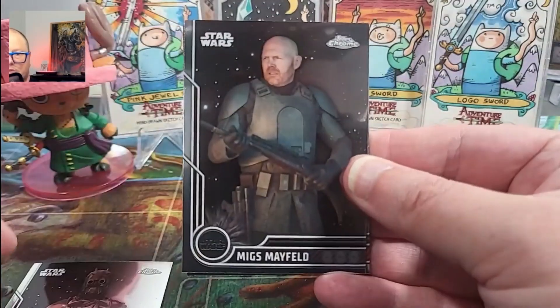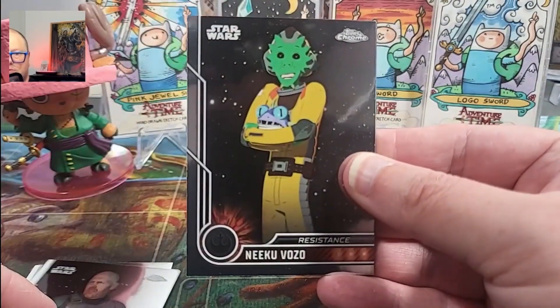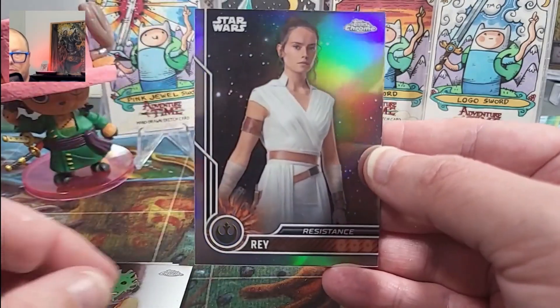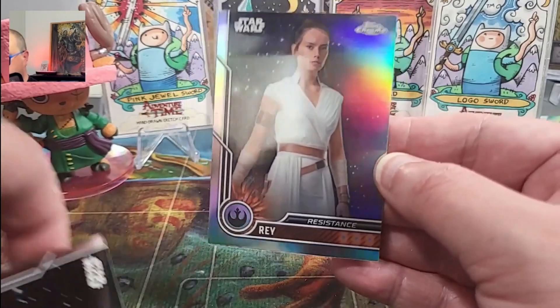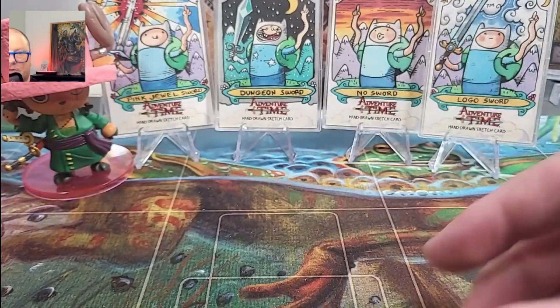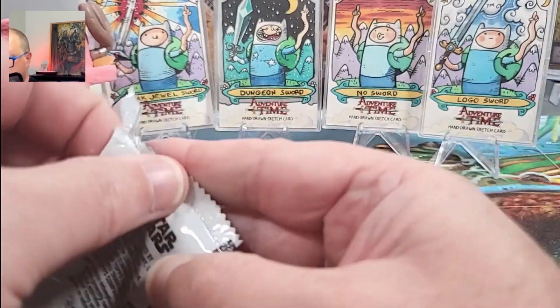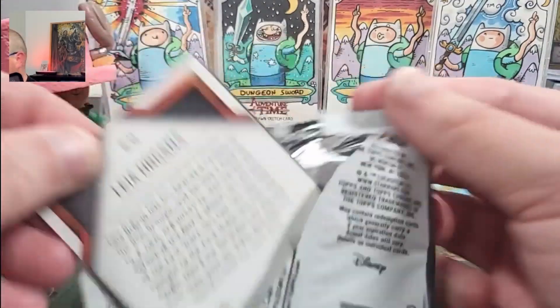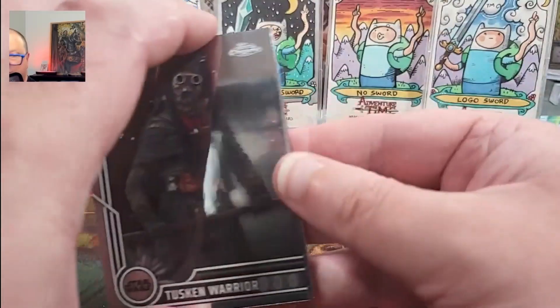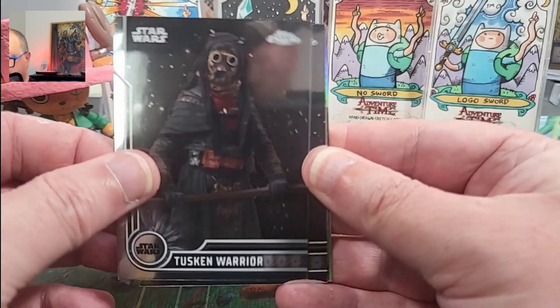Tusken Chief, we've seen. We've seen the Migs before. Niku — I don't think we saw you. And a Rey Parallel. We got the Dark Rey Parallel in the last box, so that's good going. It's probably still fairly tough to complete a Parallel set, but not too difficult.